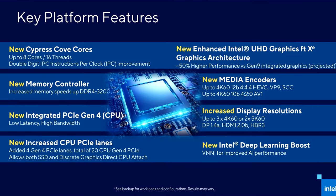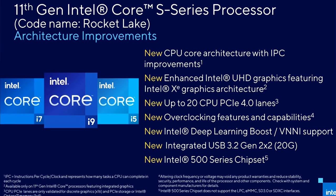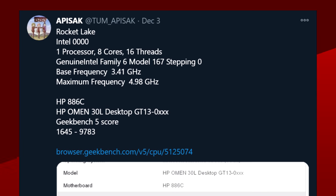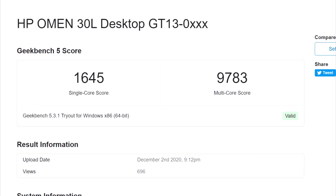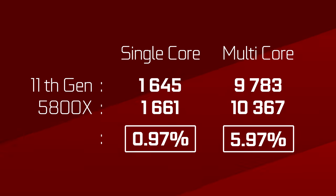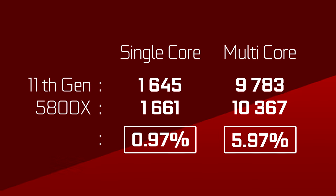Speaking of this AMD and Intel rivalry, it looks like Intel might catch up at the start of next year. We all know about Rocket Lake S, and we now have a little more information on the performance side of things. An 8-core, 16-thread Rocket Lake CPU clocked at 5GHz was benchmarked using Geekbench, and it's only about 1% slower in single-core when compared to the Ryzen 7 5800X. It trails a little further back at 6% in multi-core, though.